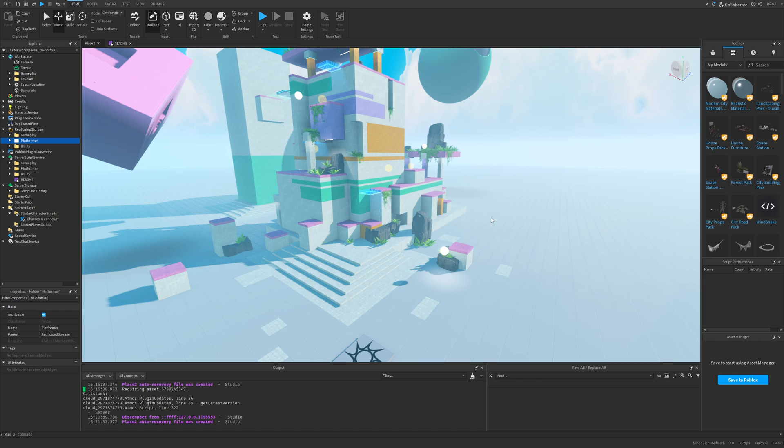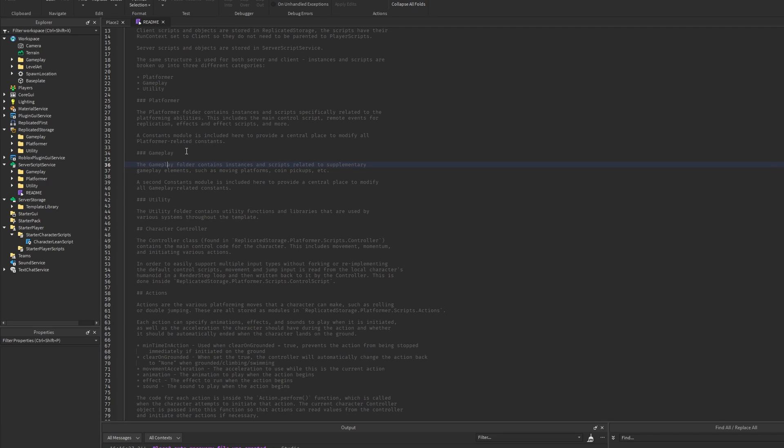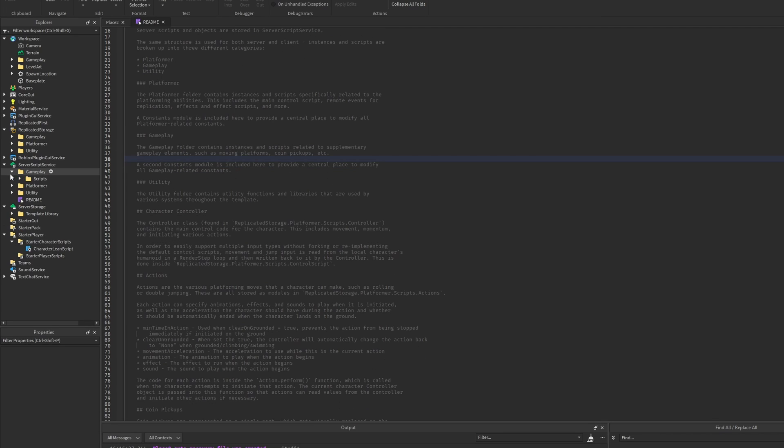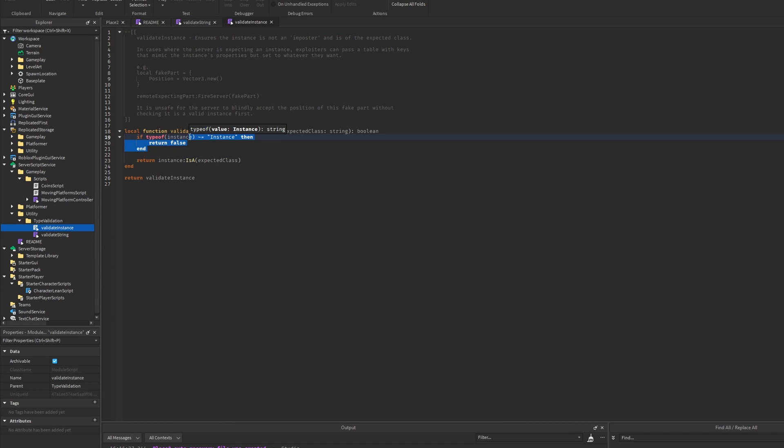In previous places we basically just had billboards, which I've already complained about — unlike the racing template, FPS system, and laser tag, there was nothing explaining how to do things or how different parts of the engine work. Now at least the README covers it. Continuing, there is the gameplay folder with instances and scripts for supplementary gameplay elements like moving platforms and coin pickups. The utility folder has type validators used to validate types.